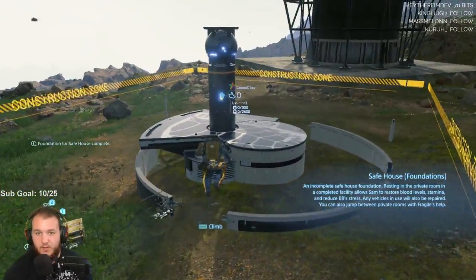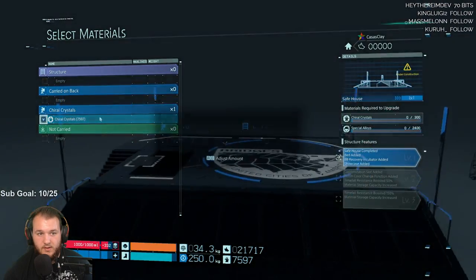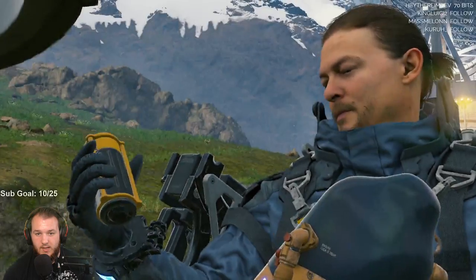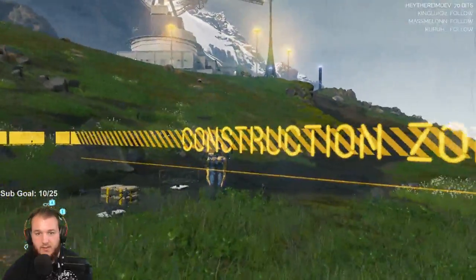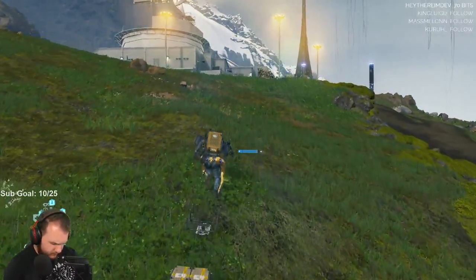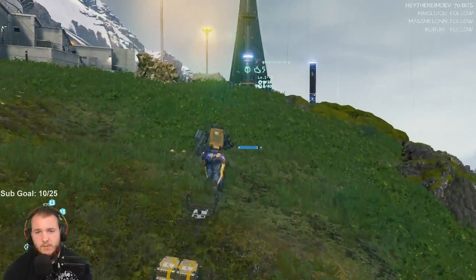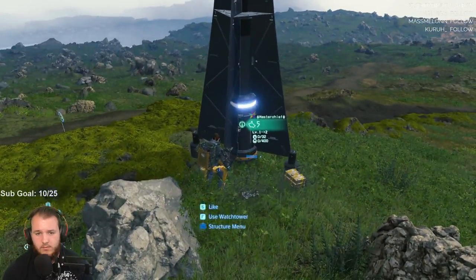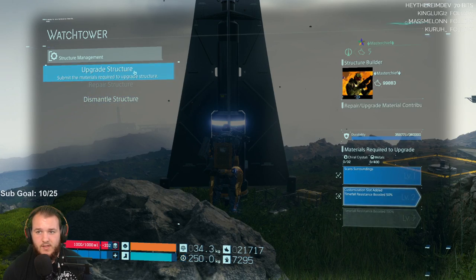All right so we need — let's see: structure menu, complete structure. Put all those in there, and then we just need a lot of special alloys. But luckily they're not too far. Let's run back up here. What happens if you complete this structure? Structure menu — terminal, resistance boost. Use watchtower.